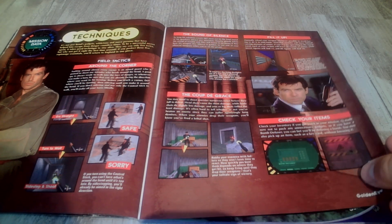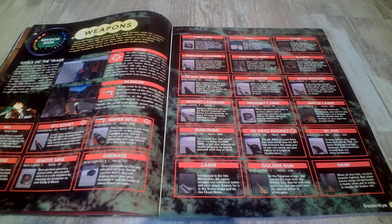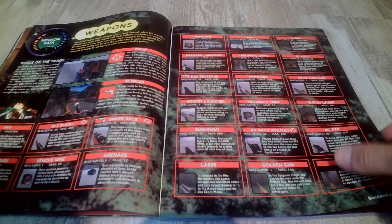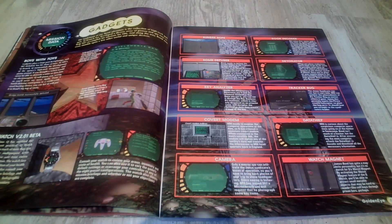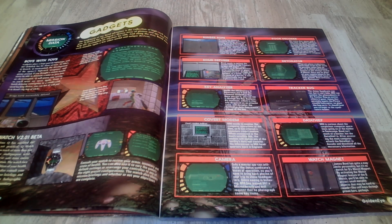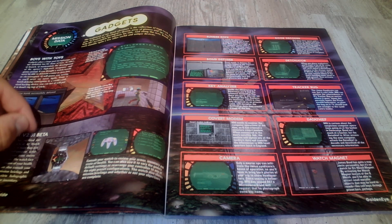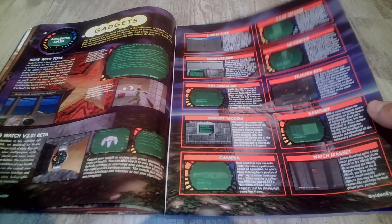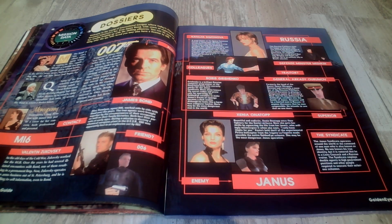A lot of Pierce Brosnan here. These are the weapons, all the classics. And here are the gadgets - oh it's a little of the Q watch. There's a good bunch: rope, bomb diffuser, key analyzer, covert modem, camera, data thief, watch magnet, tracker, bug, detonator, door decoder.